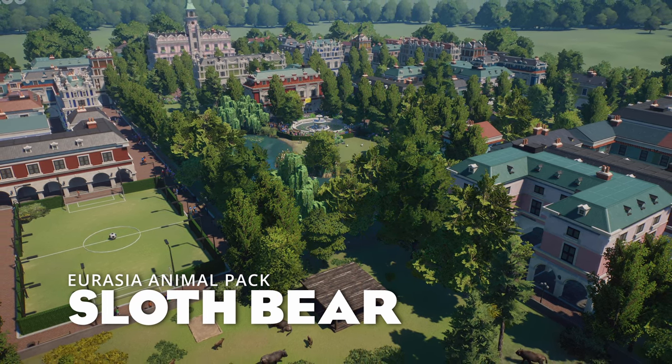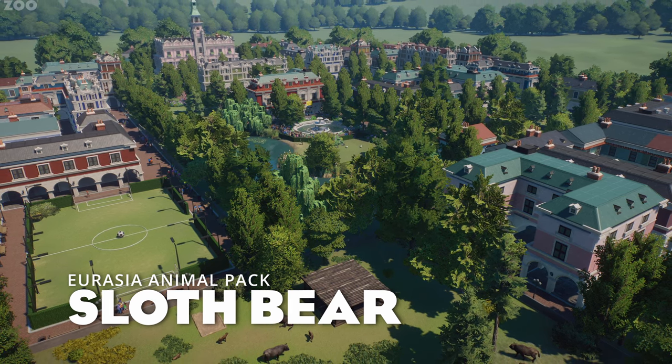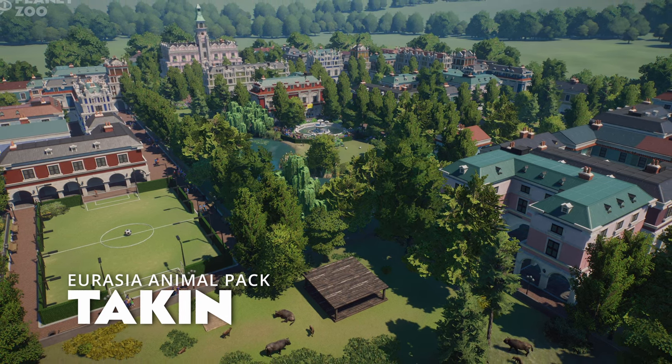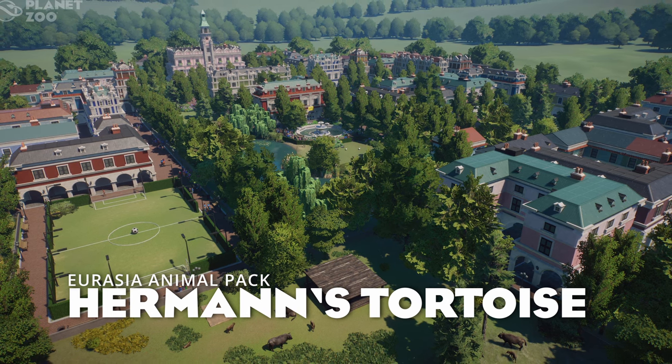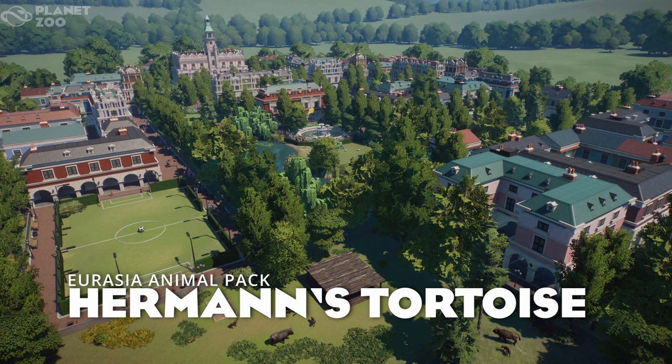We've also got three more animals coming in the Eurasia Animal Pack that we are yet to see. The Sloth Bear, which I cannot wait for — they are amazing and will be coming to San Bernardino very soon. The Takin, which is the largest of the caprines, i.e. goats. And finally, Herman's Tortoise. Yes, we are finally getting a normal-sized tortoise in the game. I cannot wait to see them, and they'll be the exhibit animal for this pack.